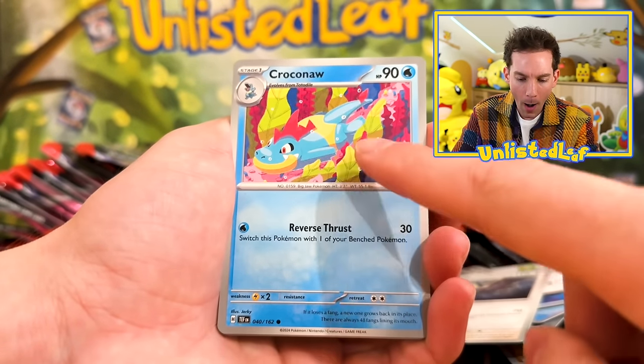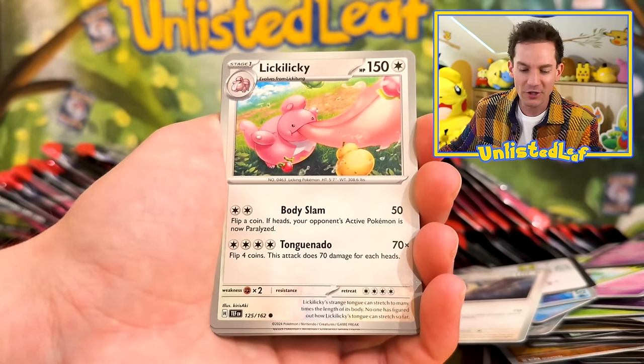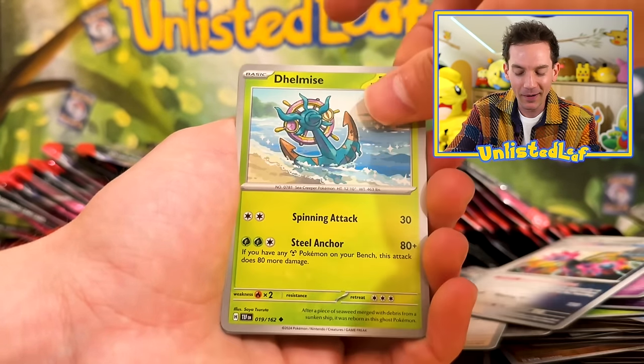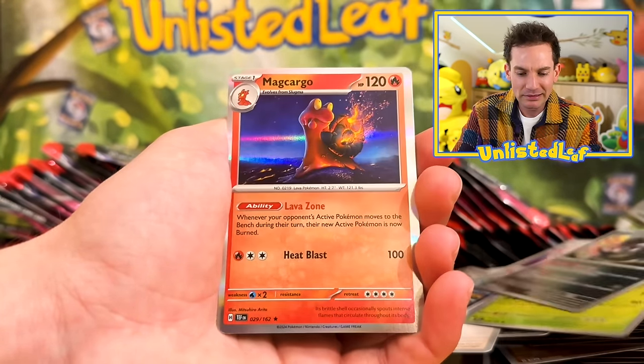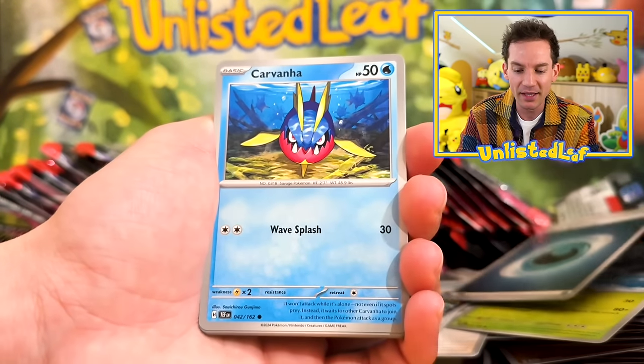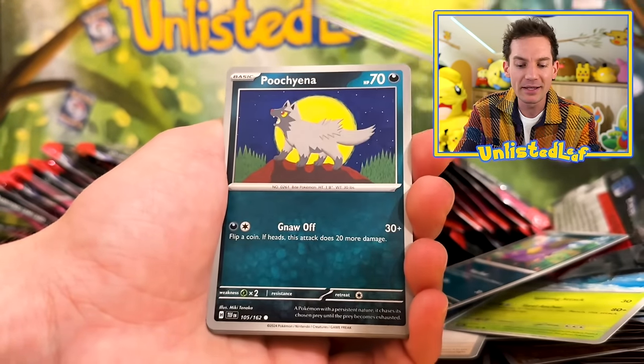Croconaw! Maybe we've already pulled one of those, but I'm going to put that to the side — there are certain cards I really need. Makugyo. And I'm just curious: what are the pull rates out of a hundred different boosters of this brand new set? What are we looking at? How many crazy cards are we getting? This is a very varied source though.